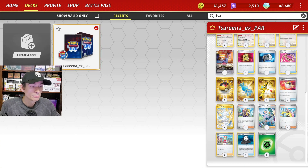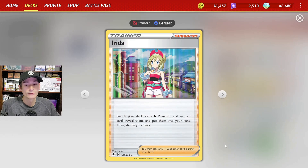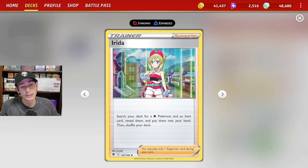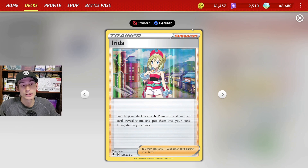For draw support we have two copies of Colorless Experiment as well as four copies of Iono. We also have two copies of Arita to help us find Serena and Rare Candy, and evolve it to Serena EX all in just one turn with that one card.